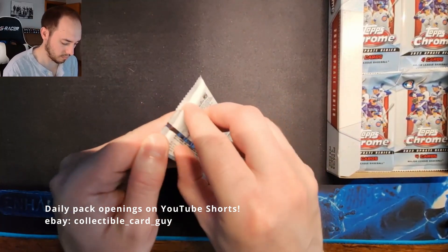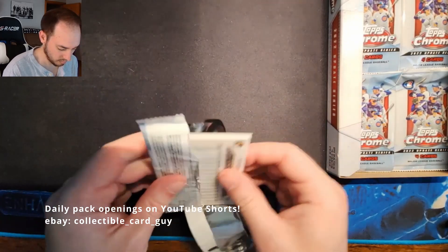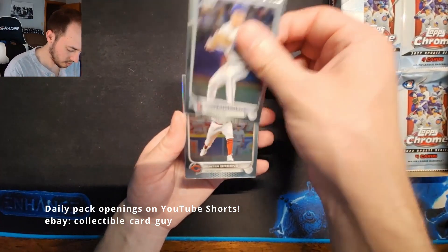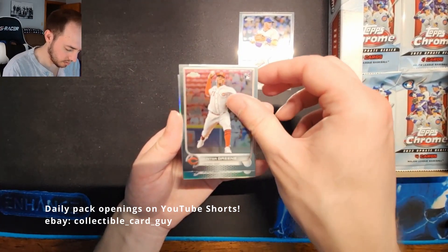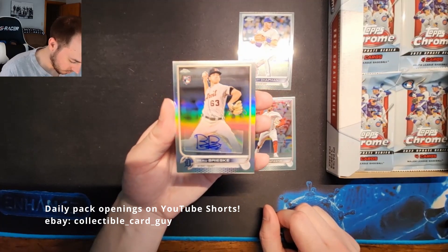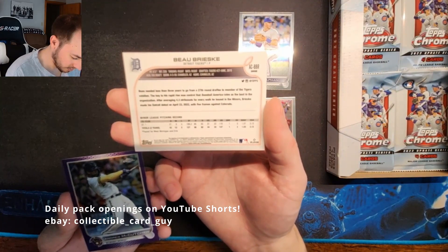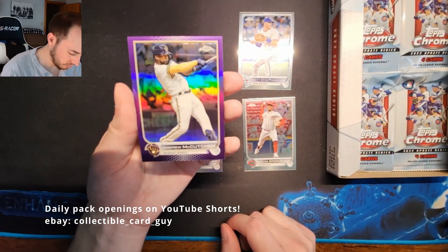Pack 14: Matt Chapman, another Hunter Green Rookie Card, and we got a Beo Breski Rookie Auto — very nice card, hope that's how you pronounce his name — and an Andrew McCutcheon Purple Refractor.